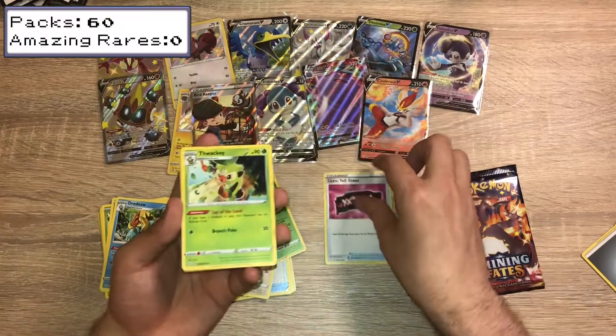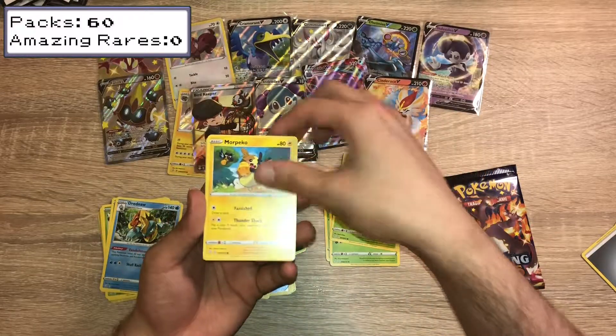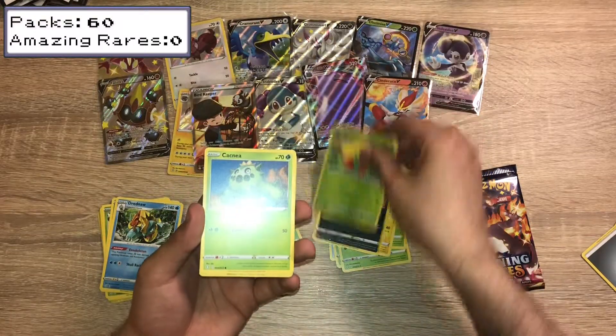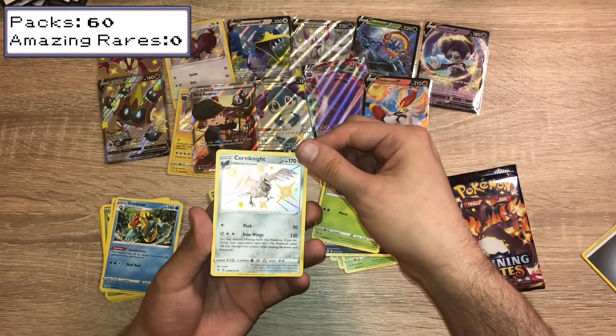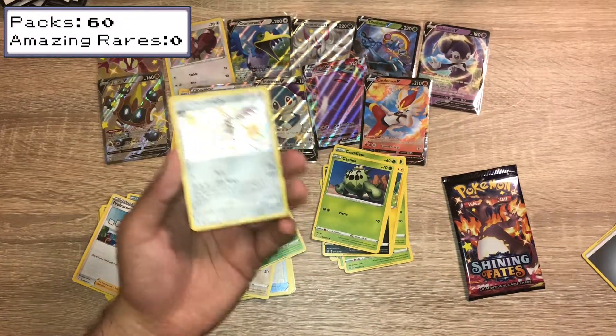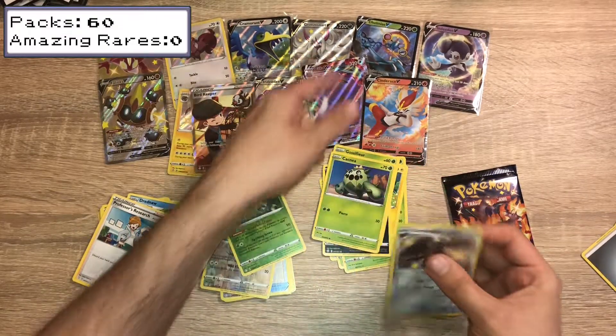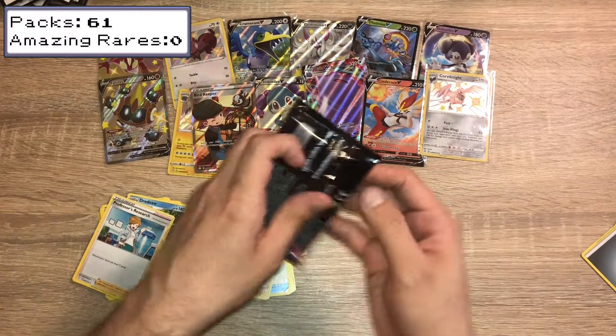We have Team Yautau, Tropius, Yanma, Morpeko — irrelevant — Gossifleur, Cacnea, Corviknight's Shiny Vault, and Professor's Research. I think that is a duplicate — that is my first Shiny Vault duplicate that wasn't a full art.